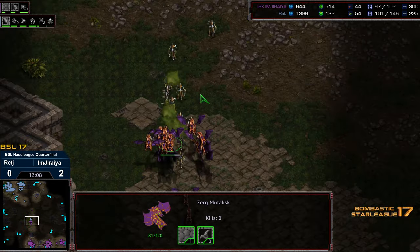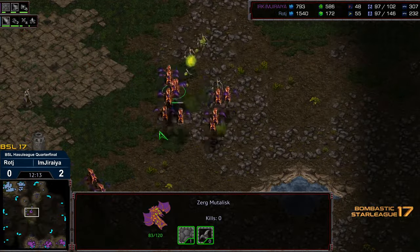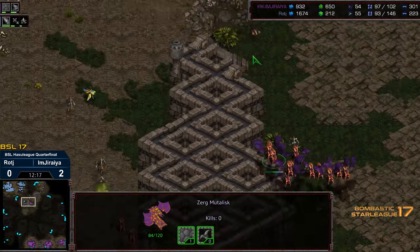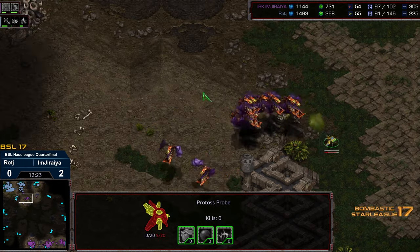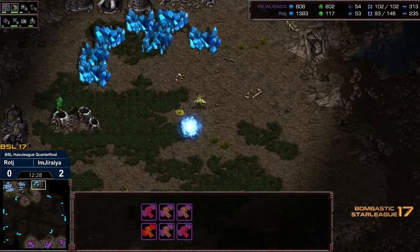The Corsairs are just not providing sufficient defense. And so now this is going to be dead Zealots on retreat as they've been separated from the Corsairs. That plus one armor — and Jiraiya has swung right back into this, going plus two armor now with the Mutalisks. He has firm air control, which shocks me against the double Stargate. Well played from Jiraiya. And some probes out in the field going to get wiped out.